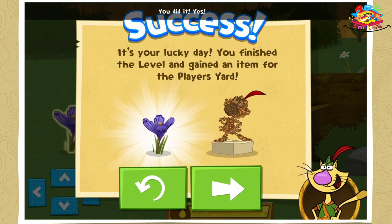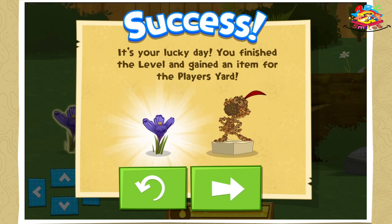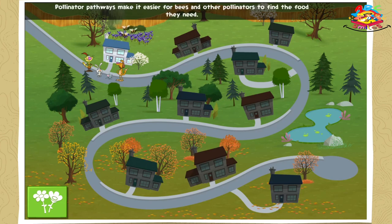You did it! Yes! Our little bee ate all the nectar it needed. You earned a new flower, and you collected the special item to use in your yard! Look — we're starting to build a pollinator pathway! Pollinator pathways make it easier for bees and other pollinators to find the food they need!